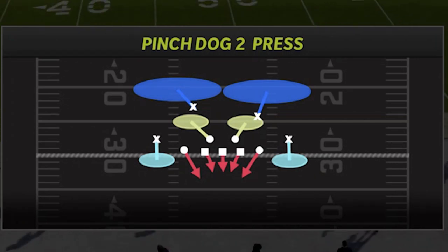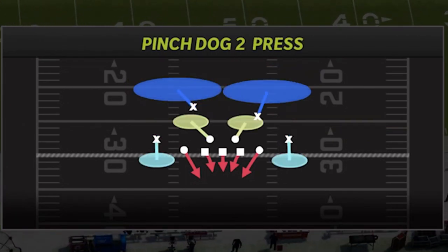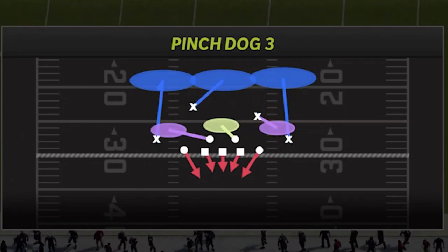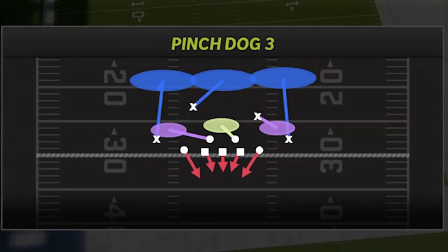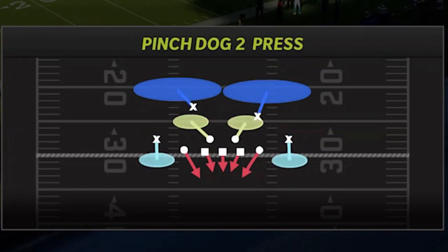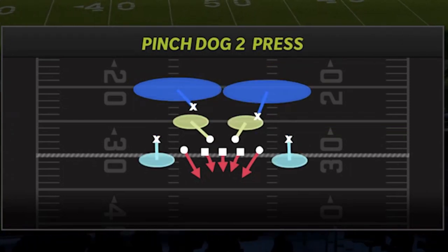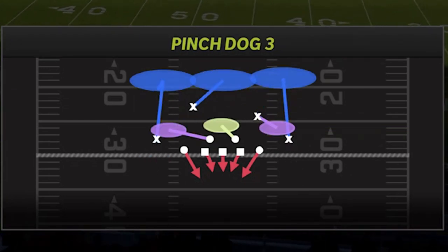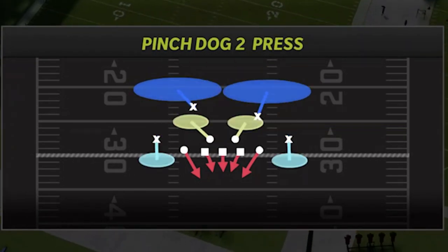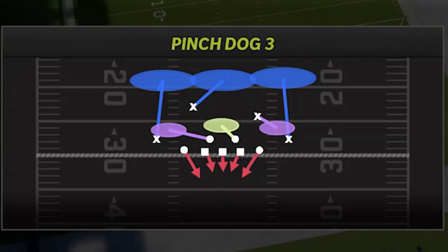That's definitely number one. You also have the Pinch Dog 3, which is pretty much the exact same thing - the exact same defensive front alignment, the exact same blitz. It just changes coverage. The Pinch Dog 3 is going to have its strengths and weaknesses. It's going to be weaker outside against the run than the Pinch Dog 2 Press, but it's going to be better against inside runs because you have a box safety. It's the exact same setup, but with different strengths and weaknesses between the two plays.